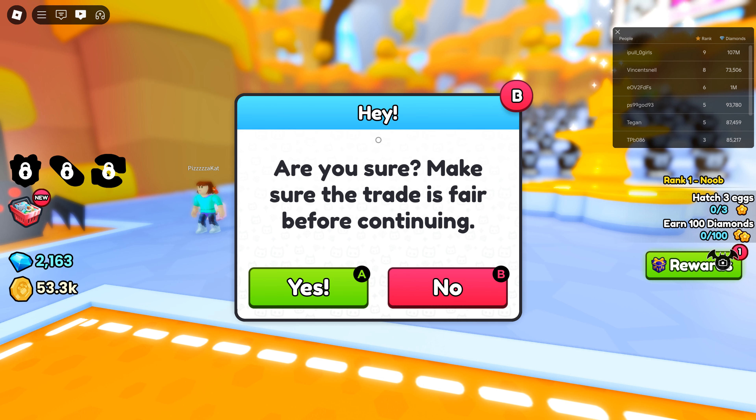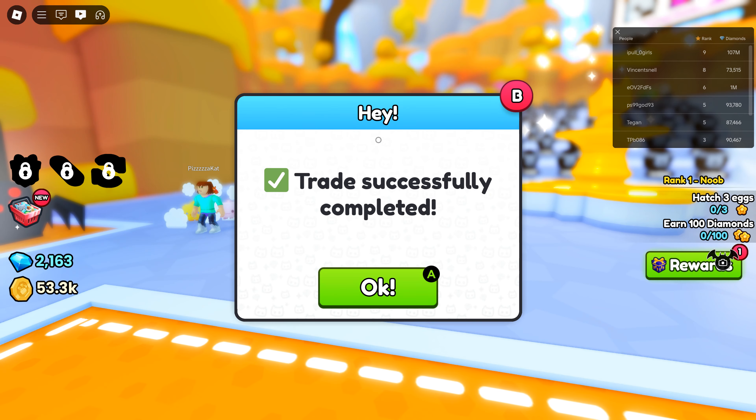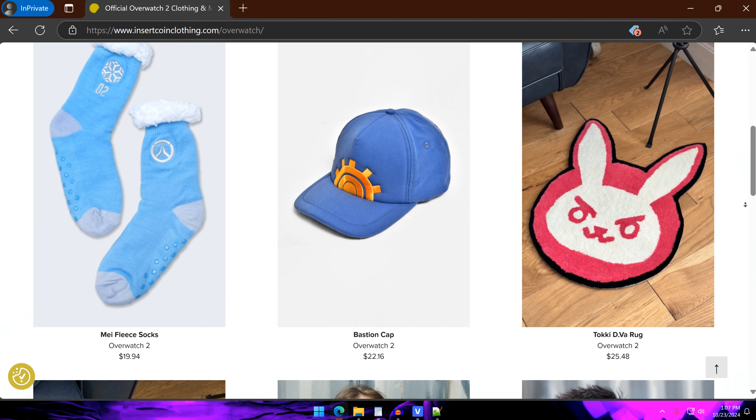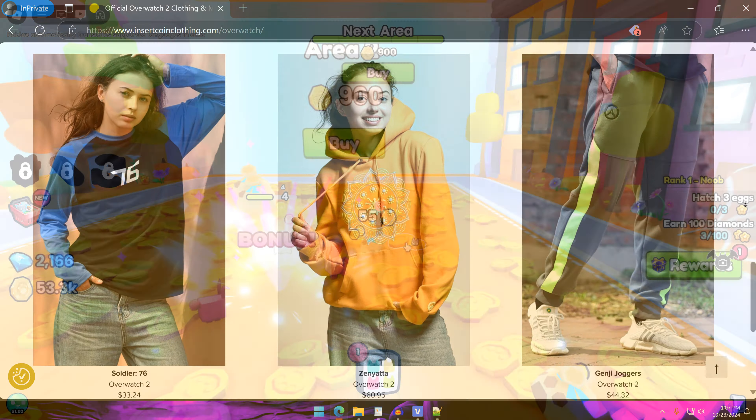Now in this guide, I'm explaining how to trade pets in Pet Simulator 99 on Roblox. Leave a like and subscribe if you find this helpful, and check out Insert Coin Clothing for its large inventory of gaming apparel and merchandise from several popular games. A link to this website will be pinned in the comment section.